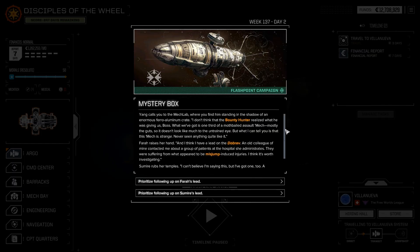It finally repopped. Yang calls you to the mech lab, where you find him standing in the shadow of an enormous pharaoh aluminum crate. 'I don't think that the bounty hunter realized what he was giving us, boss. What we've got is one third of a mothballed assault mech — mostly the guts, so it doesn't look like much to the untrained eye. But I can tell you this mech is strange. I've never seen anything quite like it.'